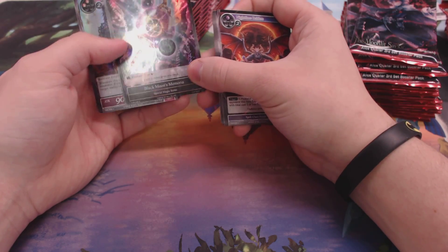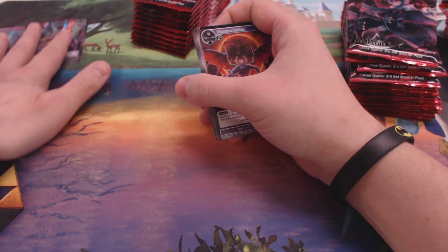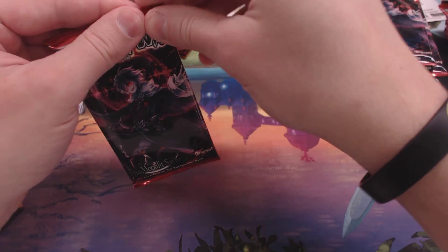Foil Black Moon's Memoriam. And a Foil Mordred, which you can get in the pre-con — delightful. A reprint. We got our one stone for that bug deck.